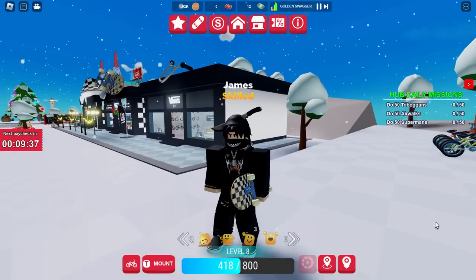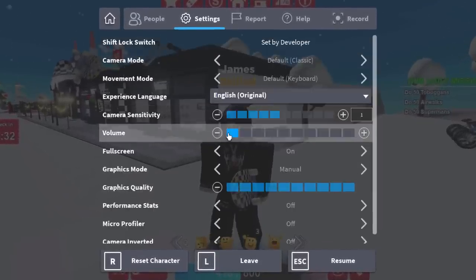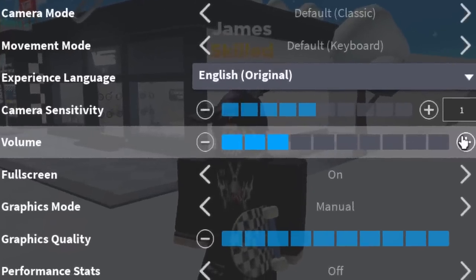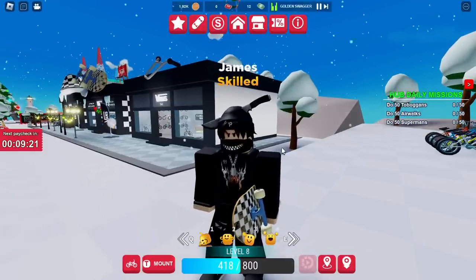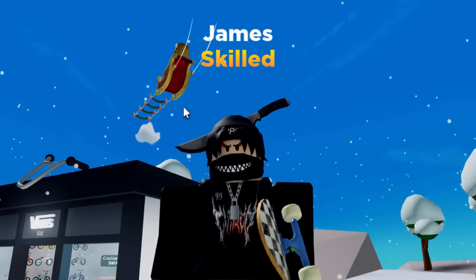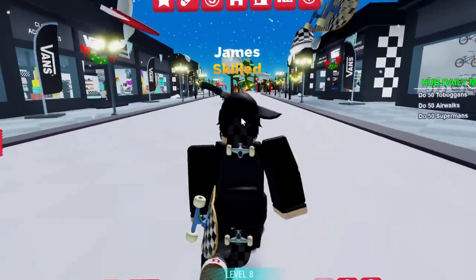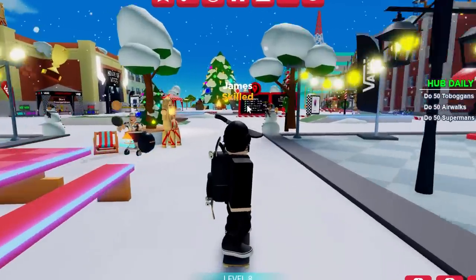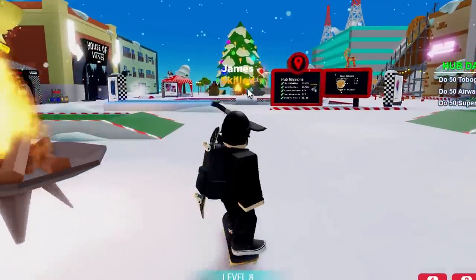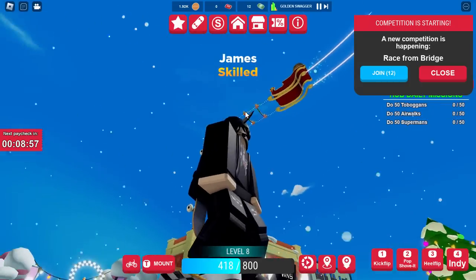Once you're in the game, I would recommend opening up the settings tab and turning up the volume a little bit, because when the presents drop, the sleigh makes a sound — kind of like a jingle bell sound. There's the sleigh up there. He's going to be dropping presents and when you hear that sound it means a present has dropped. I think last year we had to wait until nighttime for him to drop presents; I don't know if it's the same this time, but we'll keep an eye on the sleigh.